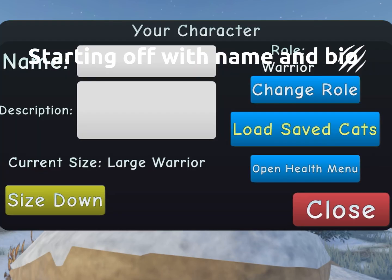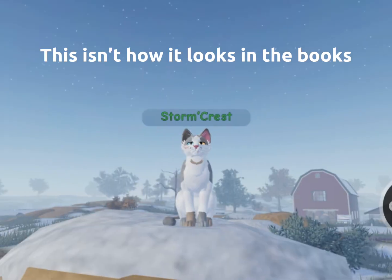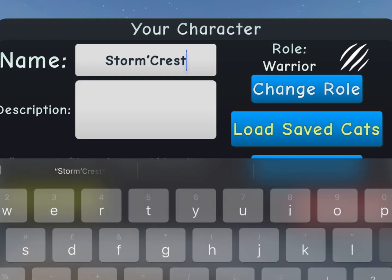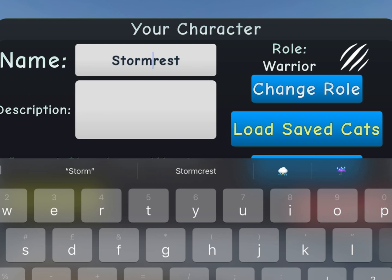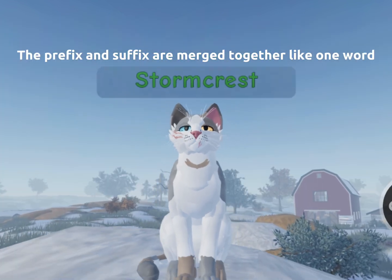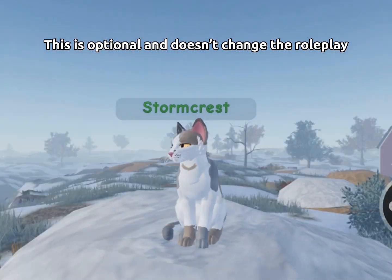Starting off with name and bio. Notice the apostrophe between 'storm' and 'crest' — this isn't how it looks in the books. The prefix and suffix are merged together like one word. This is optional and doesn't change the roleplay.